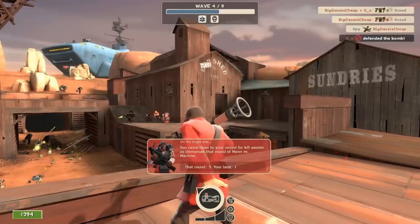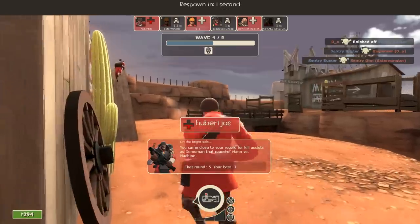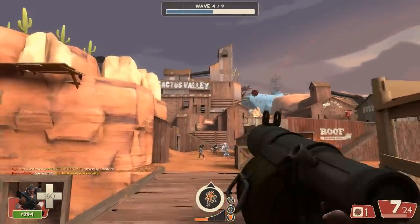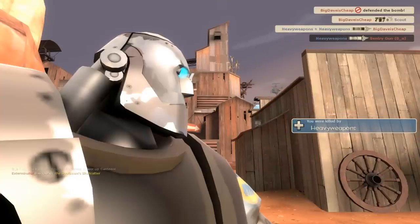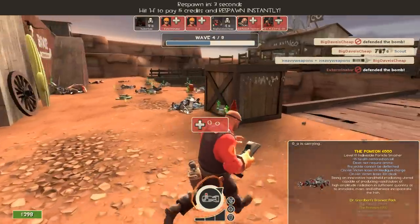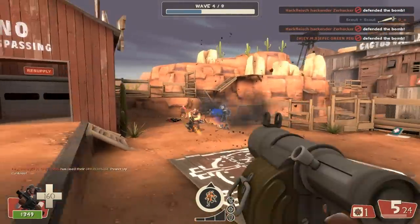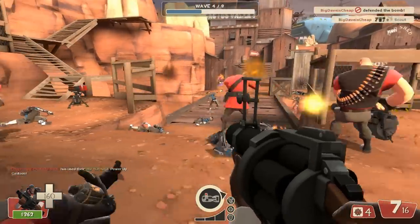Moving on to some news that won't cost you any money: Ludum Dare is going on this weekend — it is number 24. You might remember I did coverage of number 23 and played several games from the competition and the game jam. There is a 48-hour competition where individuals can enter their best game incorporating the theme of the event, and a more laid-back game jam where you can enter with friends and put out a really cool game. There are real-world gatherings based around Ludum Dare. It's a really interesting thing in the community, and you do see many of these games eventually become fully realized ideas that get released at a later date.